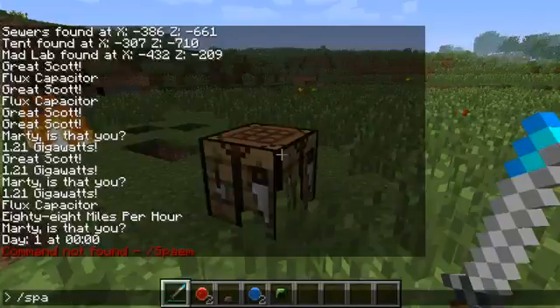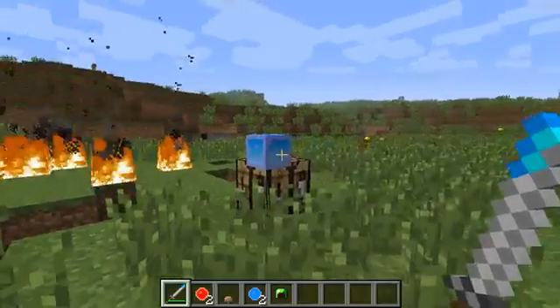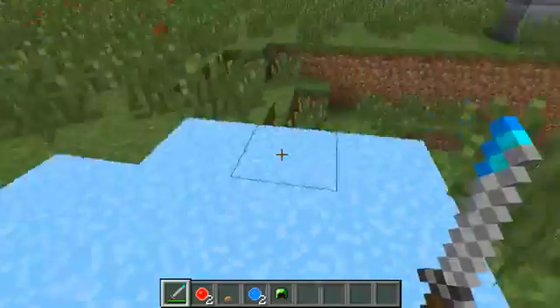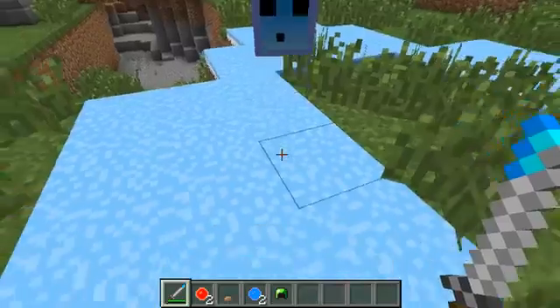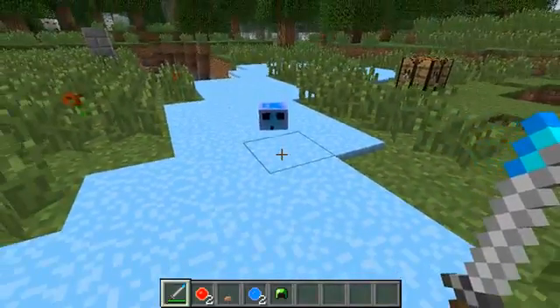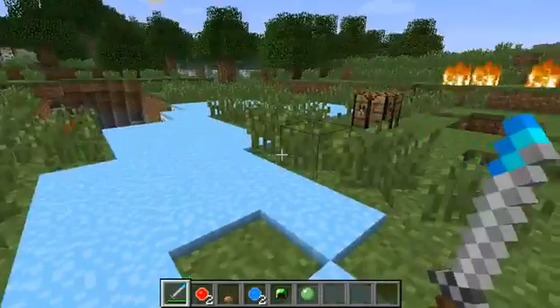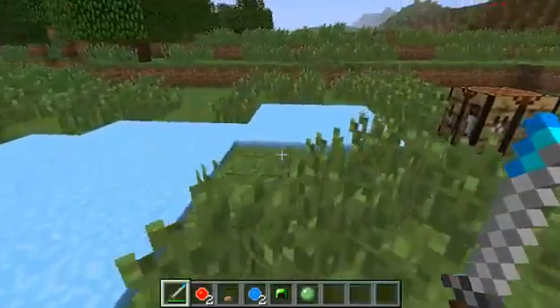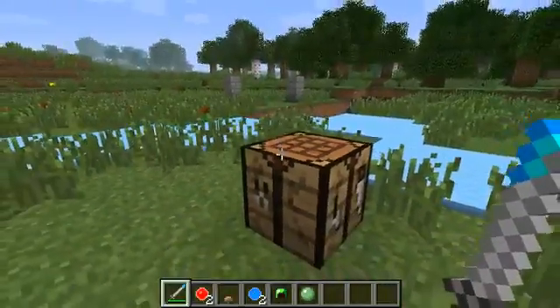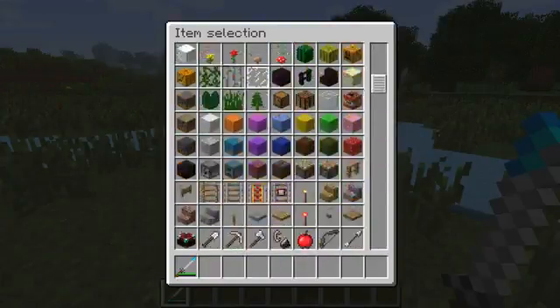Now the glue slime. This one puts a blanket of gluey stuff all along the floor. I made this as a cross between snow and soul sand — it goes on the surface like snow but slows you down like soul sand. You move really slowly, which is kind of annoying because enemies can catch up to you fast while you're slowed down.